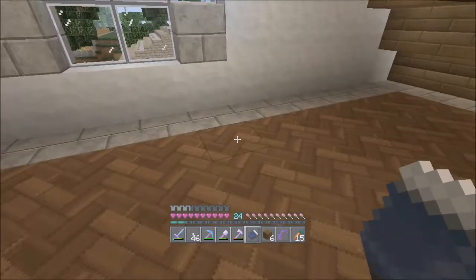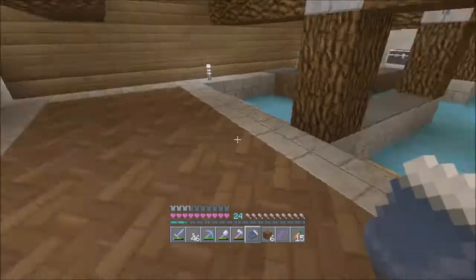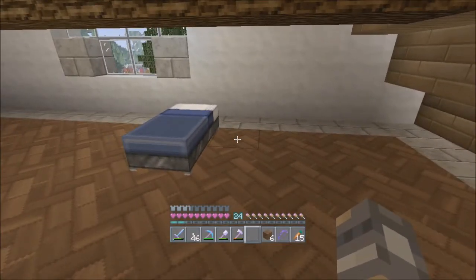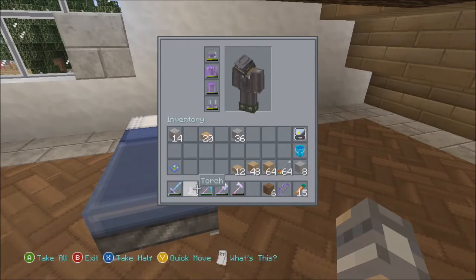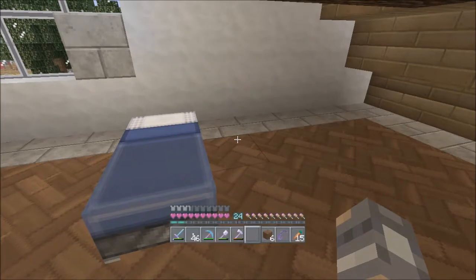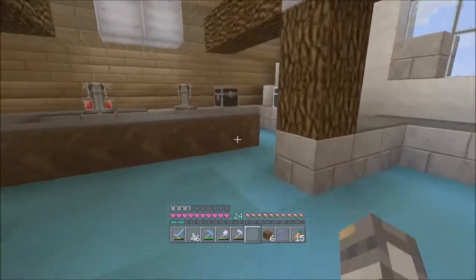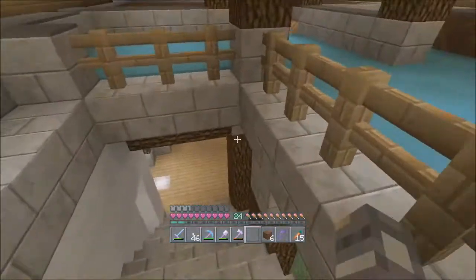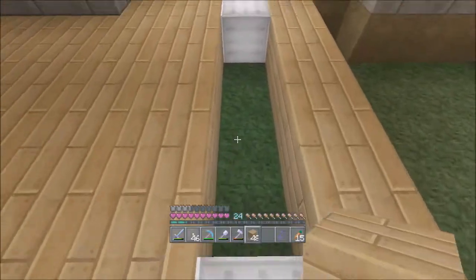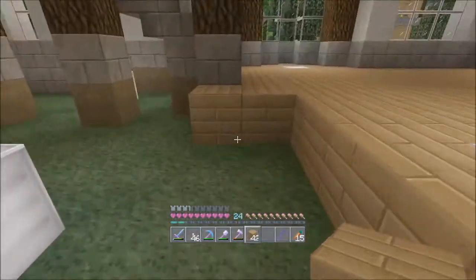We've got plenty of ceiling here, no big deal. Let's go ahead and put our bed — I think we want the bed over here and we'll do a chair or something on that side, then put our chests and stuff in here. I'll move the chest back over here and get this room all set up. Finish the gray carpet around the edge — I also have to take some gray carpet down to the zombie spawner and fix that up since we set it on fire.